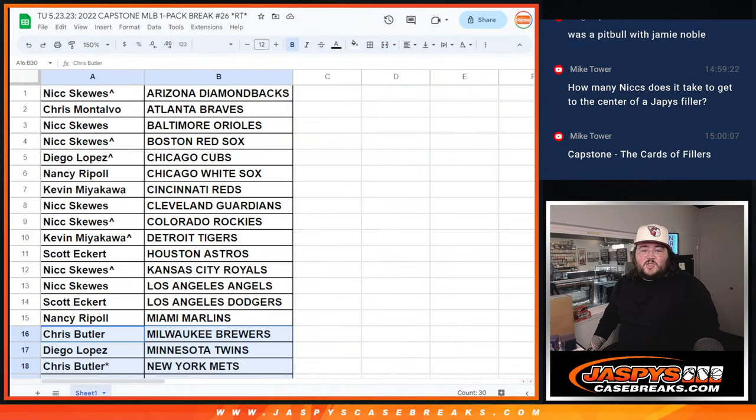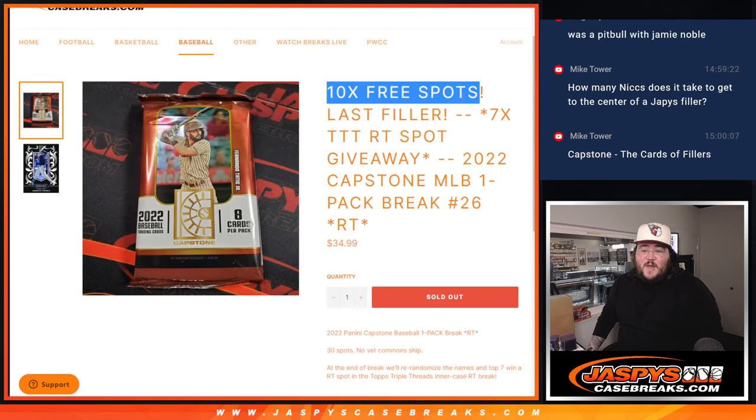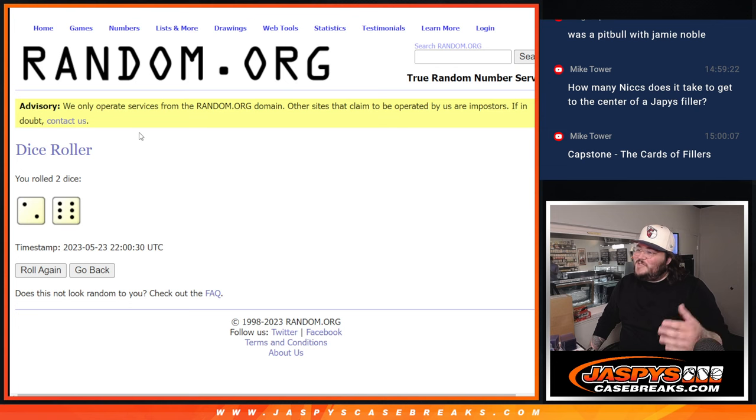Let's switch screens again and grab our names — all 30 names — put them into our last dice and last randomizer. Seven spots, top seven get in. Good luck everyone. One more time, two and six, eight times.